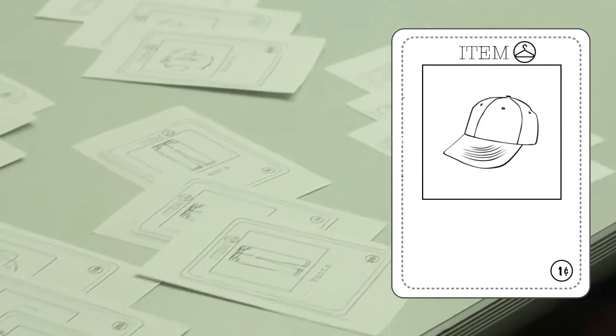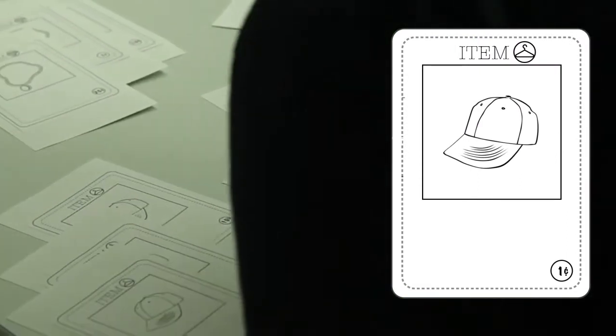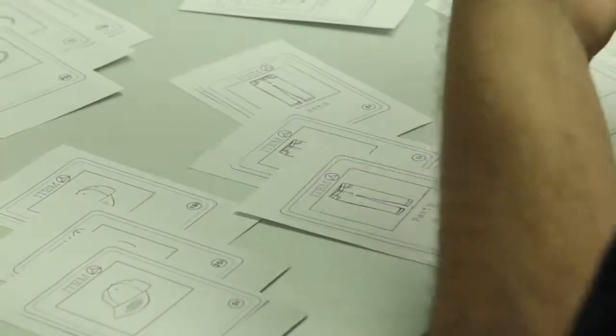Products are made from three items of the same nature, like by matching three hat cards, for example. At the end of the game, the player with the highest wage, or the first to reach $2, wins.